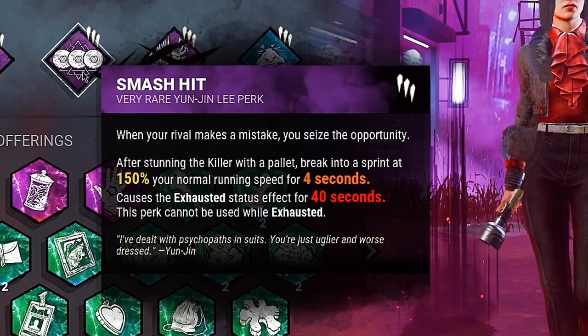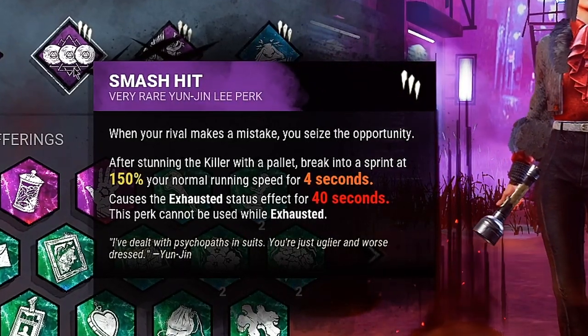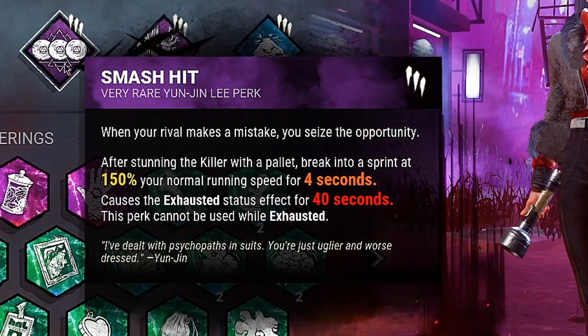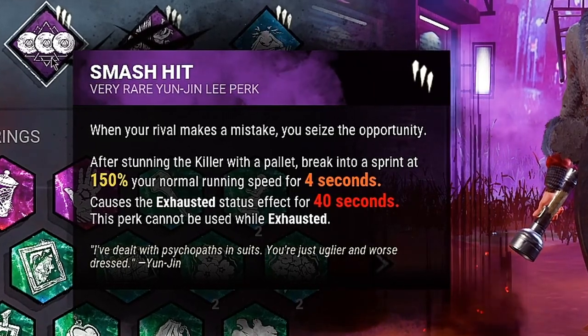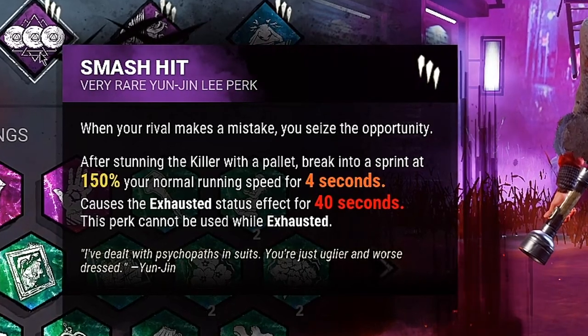The next perk is the exhaustion perk which is called Smash Hit. After stunning the killer with a pallet, you get a sprint burst for four seconds. After using this perk, it actually seems to be pretty good. It's really good for getting you out of bad pallets or dead areas if you can land that stun. So this perk is actually pretty decent.